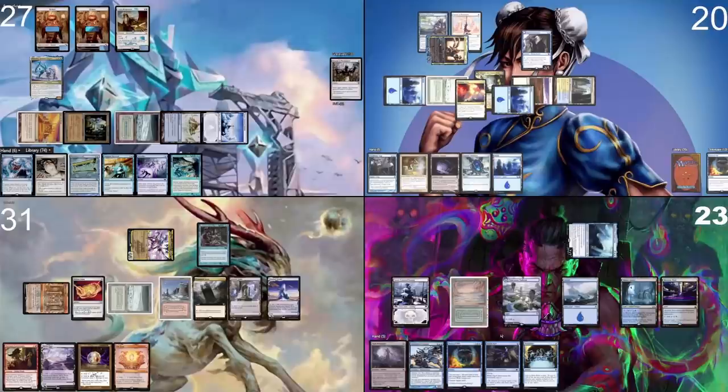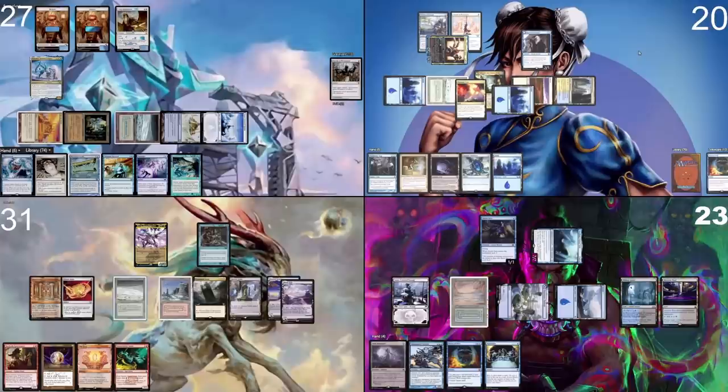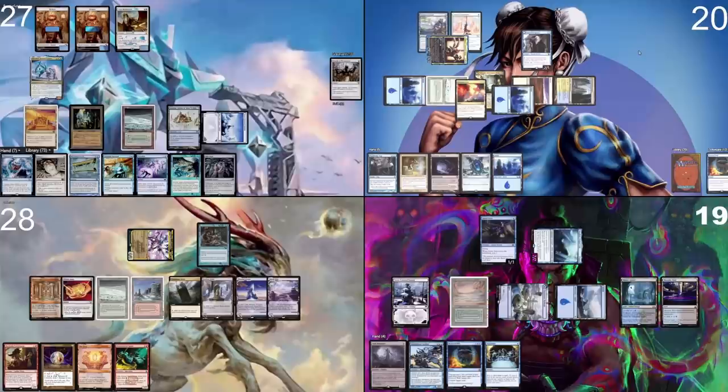Attacking for seven — I take seven. In main phase I cast a Faerie Seer. Discard two, keep one. I pass the turn. I take damage on upkeep. I play a Marsh Flats, move to combat and hit Jordan for four. I'll take them. I pass my turn.